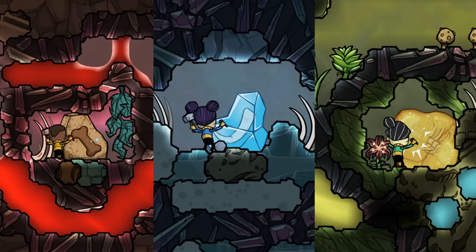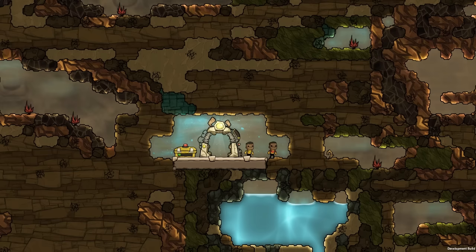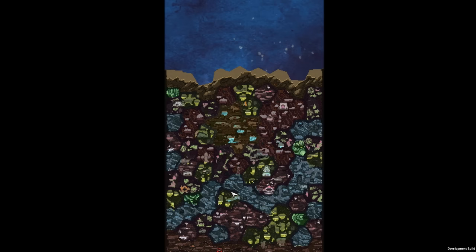Hello guys, I have some Oxygen Not Included update news for you. We have a new story trait called Ancient Specimen. This story trait is mostly about fossils. If you play on the big terra asteroid, you can find all the important fossils on your main planetoid. If you play on the smaller moonlets, you need to check out multiple planets.